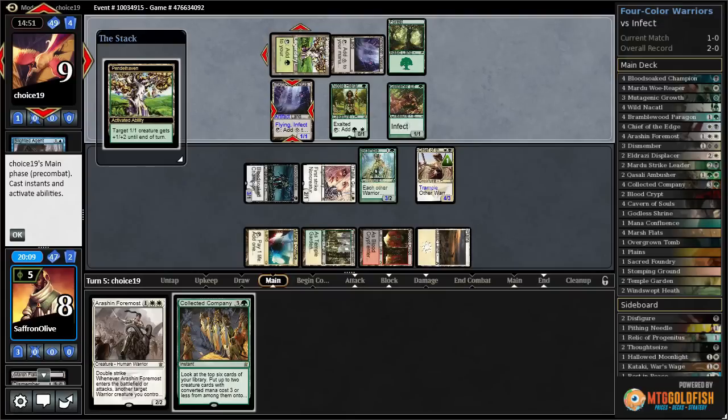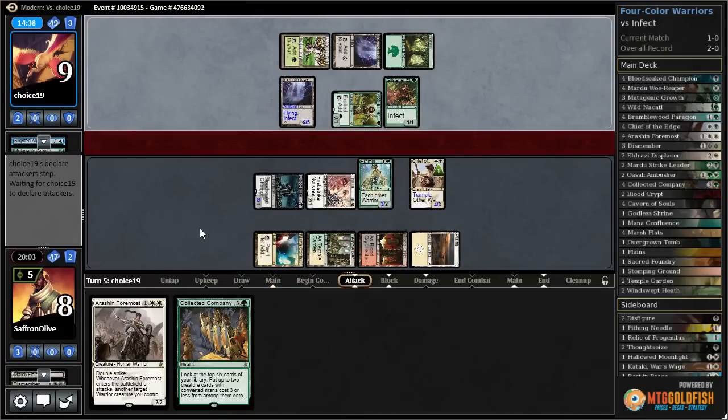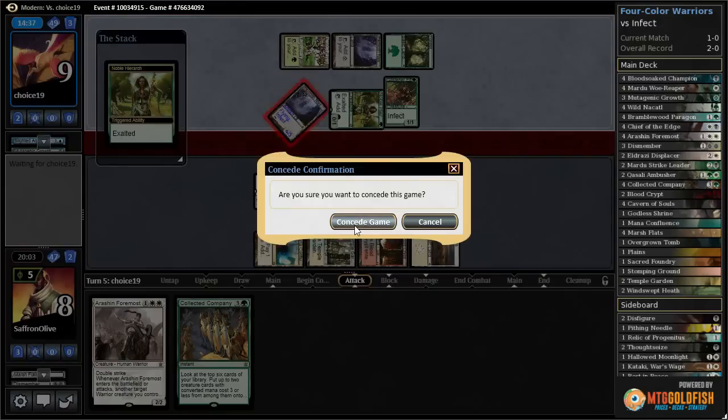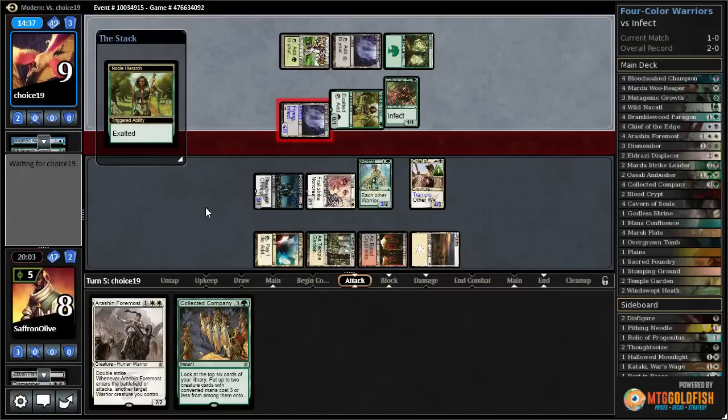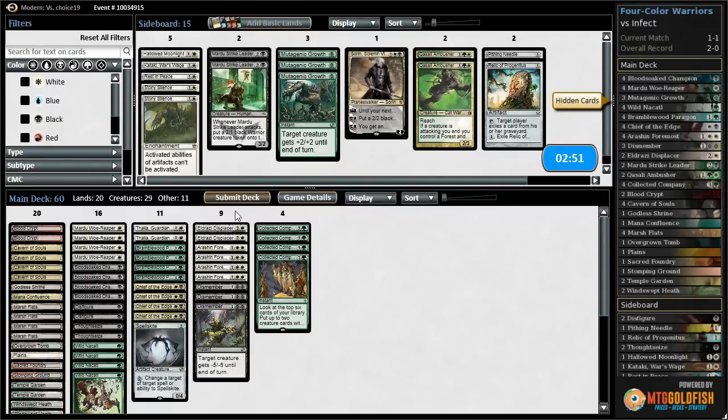They pump it up to two power — oh, they just have enough. All right, that does it. Well, maybe punished for not using that Dismember more aggressively and waiting — that one extra poison. All right, let's run it back. Oh, that was close.